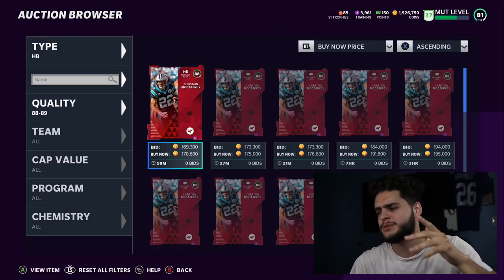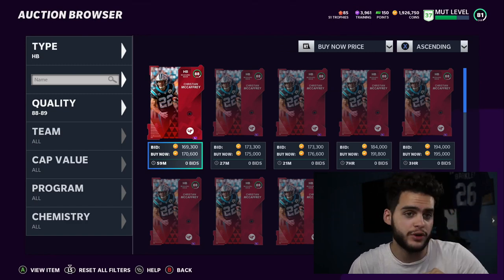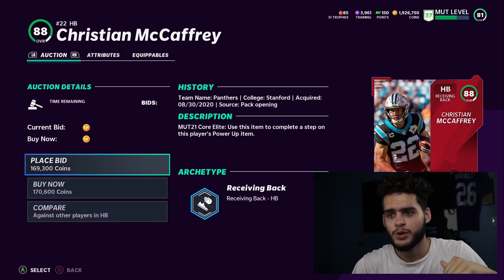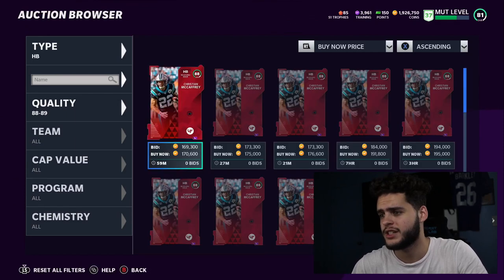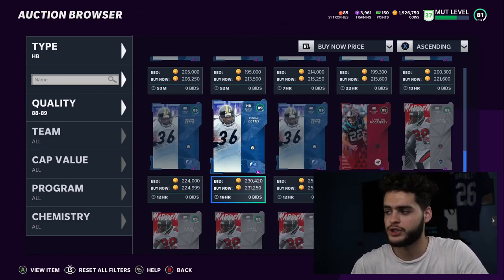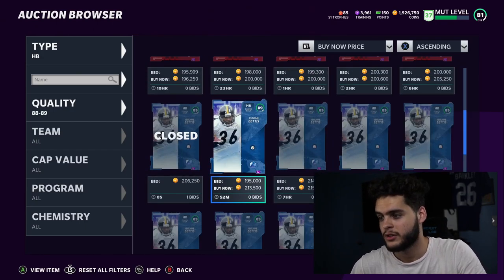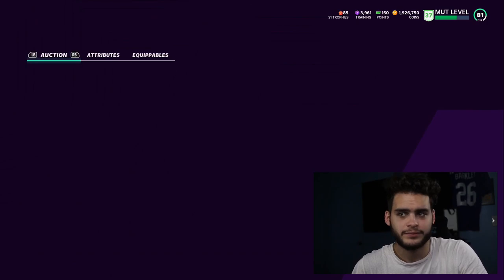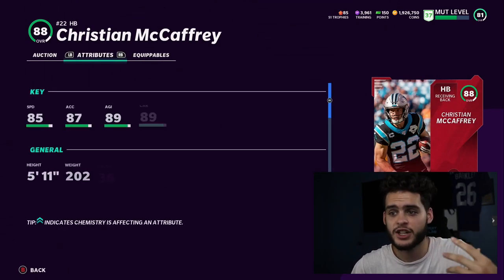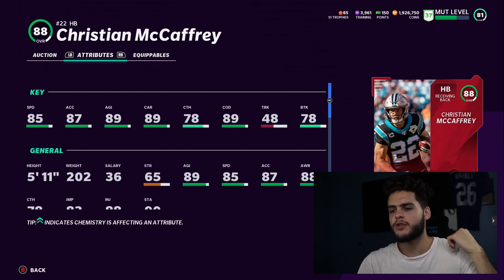The next guy I hate to put on here — Christian McCaffrey at 170k. I think the next McCaffrey card is going to be super great. But when you have guys like Warrick Dunn and Barry Sanders in the game, Dunn doesn't cost too much more. McCaffrey has 85 speed — he's not the fastest. He'll feel fine with great jukes and everything, but when you buy a running back at that price you're paying for a guy who can make massive plays and burn the field.